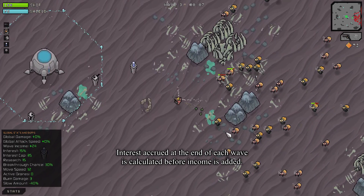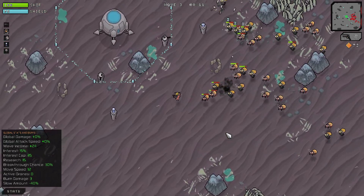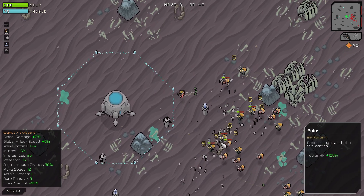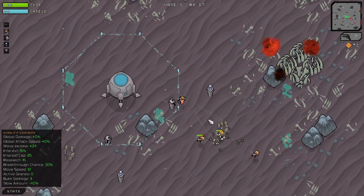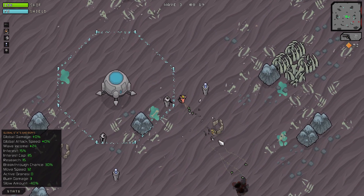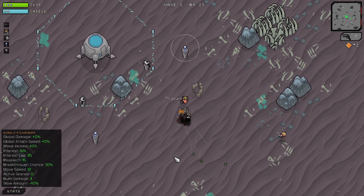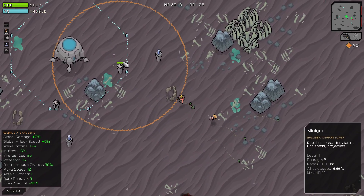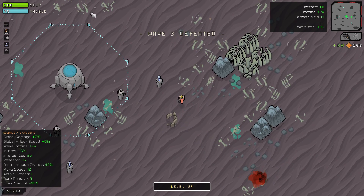I picked grenade launchers because the enemy - as you can see - there's tons of them. Having any single shot weapon, sure it might be a machine gun style, but having an area effect weapon looks like it pays off more. That nova tower just wiped out so many of them. Towers that are at the edge of the shield can still get damaged even if the shield is up. You can also expand your shield, but then you're less likely to get the perfect shield rating.